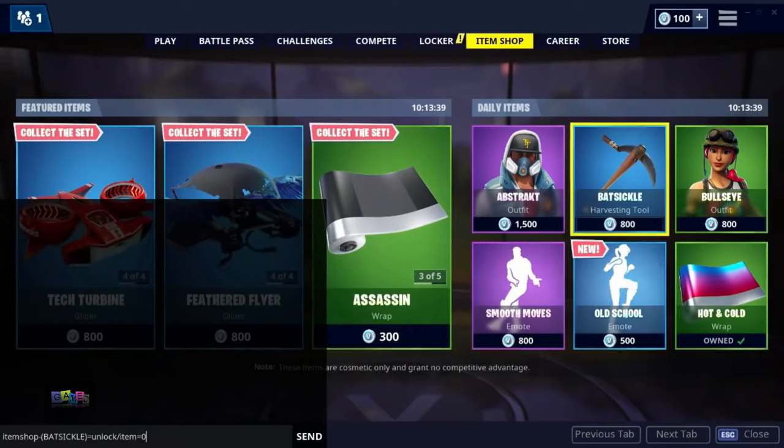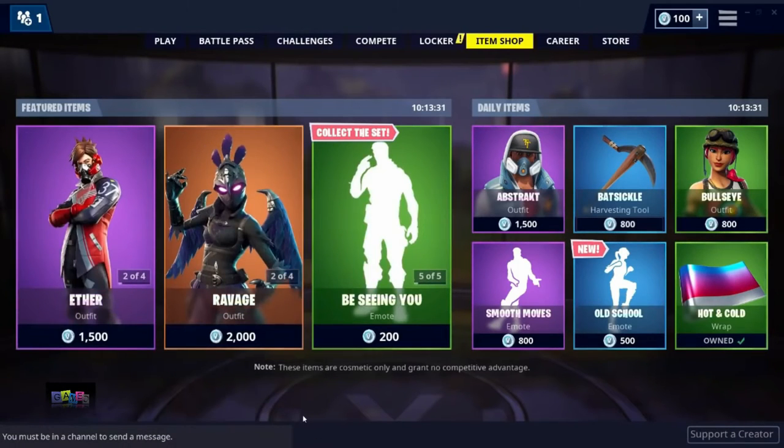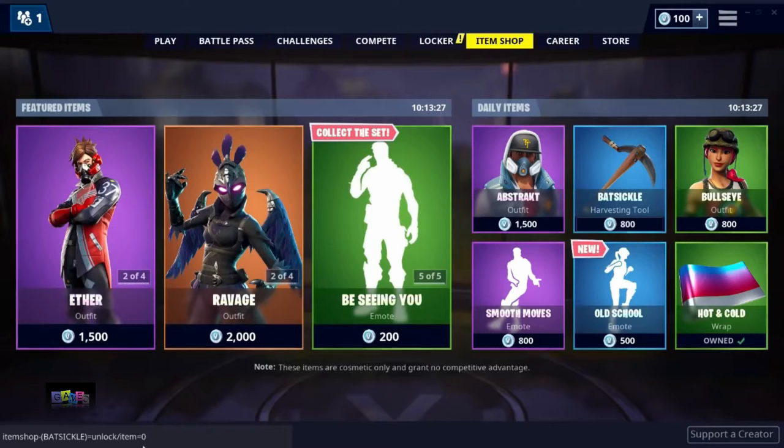This basically means it will change the cost to zero V-Bucks. Once you have typed that in correctly, press send and it should appear like so.